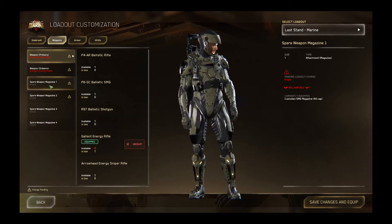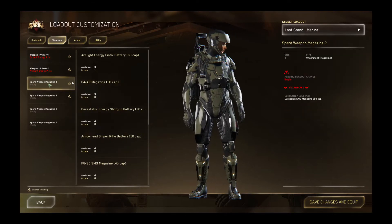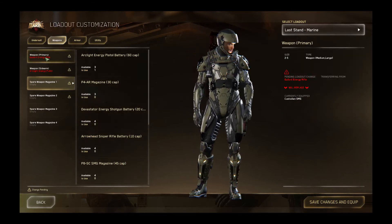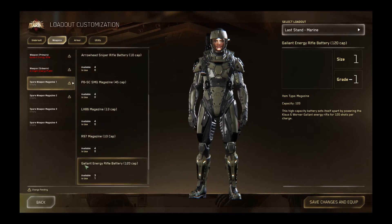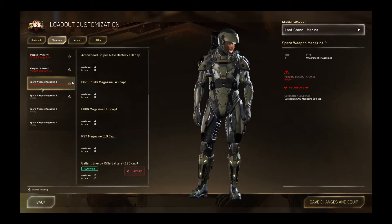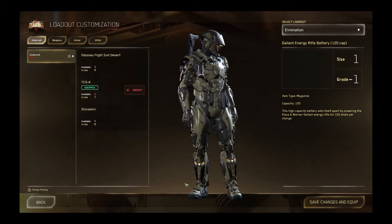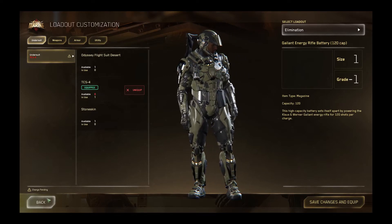You will need to remember to take spare clips and ammunition in with you, so don't forget to select the spare weapon magazine and make sure you select the right magazine for your rifle, pistol, or whatever from the menu. There we have the gallant energy rifle battery now in my magazine slot, and you have two available so let's use them both. When you're happy with your loadout, don't forget to save the changes and then we can dive straight into some games.